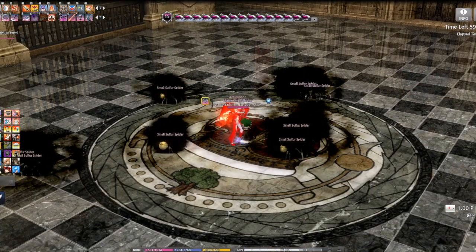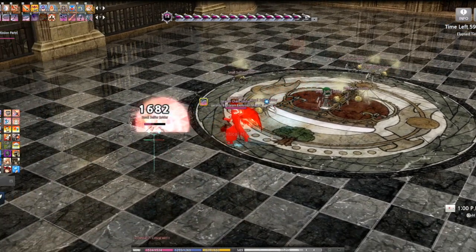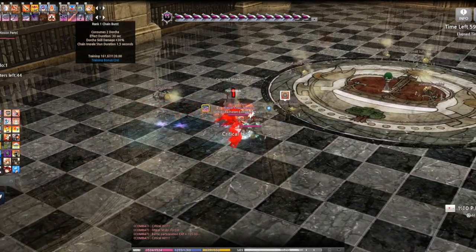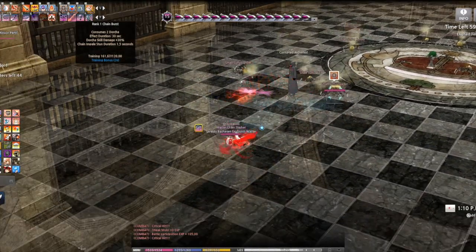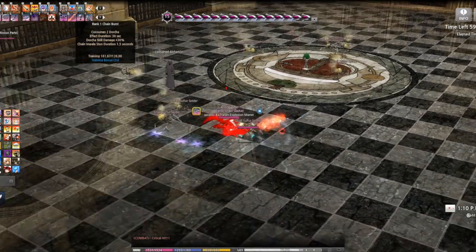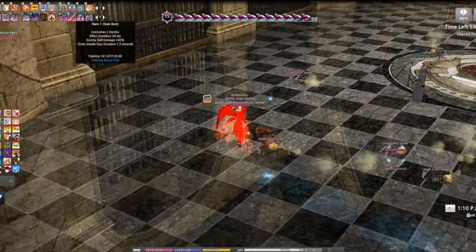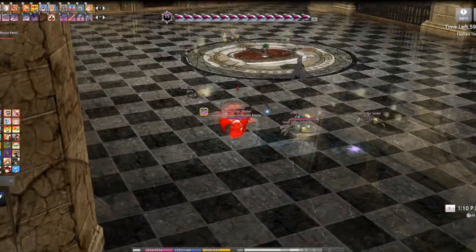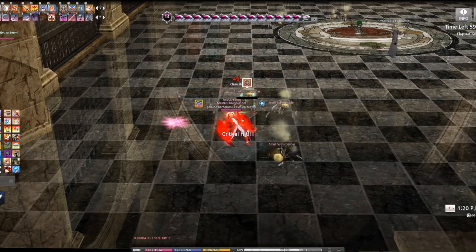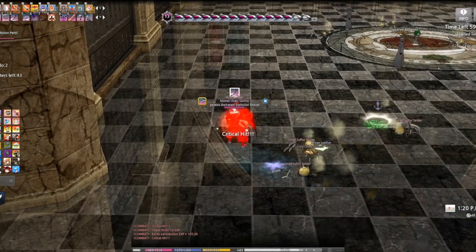With this first one, Chain Crush increases your damage and increases the skill effect duration. The effect duration is 30 seconds, the damage increase is 30 percent, and if you use Chain Impale the stun duration is 0.5 seconds longer. So let's get into this — that is Chain Crush, Chain Impale over here, Anchor Rush.